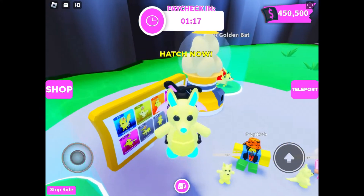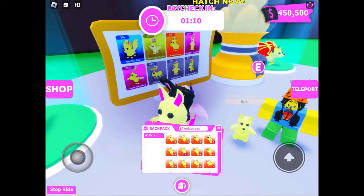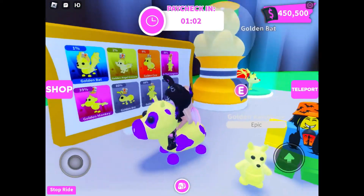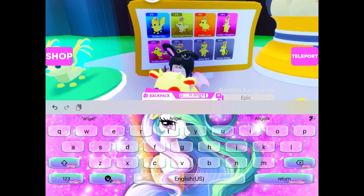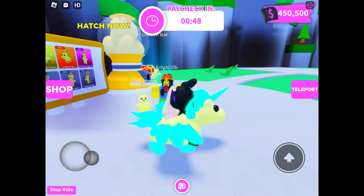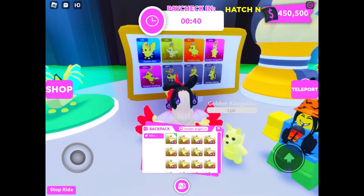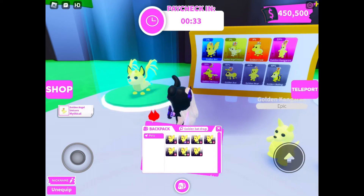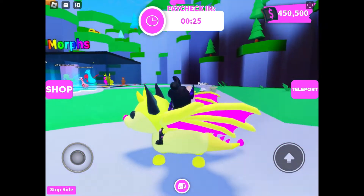And my Goldilocks. Then the golden cow — I named mine Moomoo. Then the golden angel unicorn. Last but not least, the golden bat dragon, which is my dream pet. I named mine Princess. This is Princess, the Mega Neon golden bat dragon.